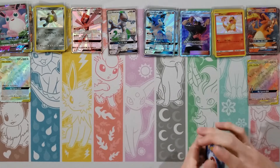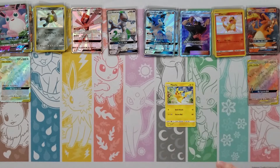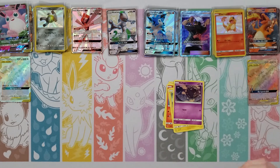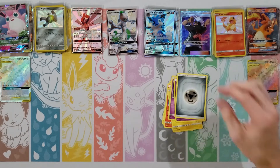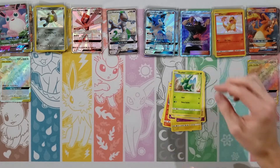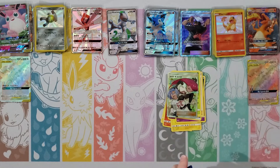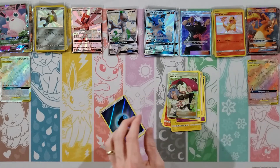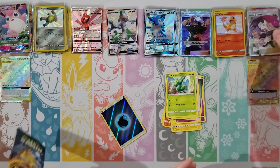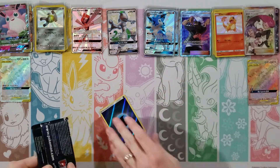Slowpoke, Clefairy, Koffing, Voltorb, Cubone, Darkness Energy, Koga's Trap, Misty's Gym, Lieutenant Surge — my rare — oh, a Charizard! And a Lycanroc! Double hit! Well, we didn't pull a Jynx — that was a little Pokemon humor there.